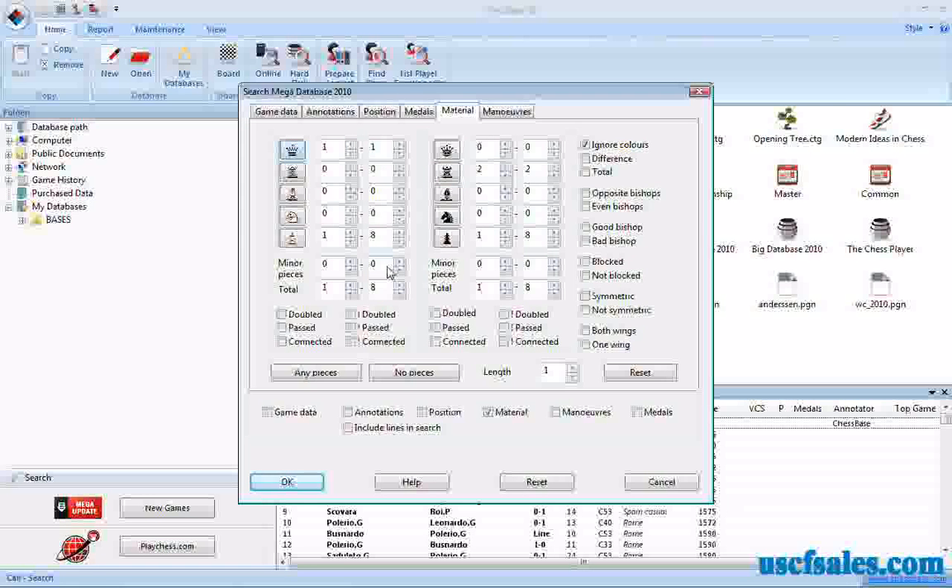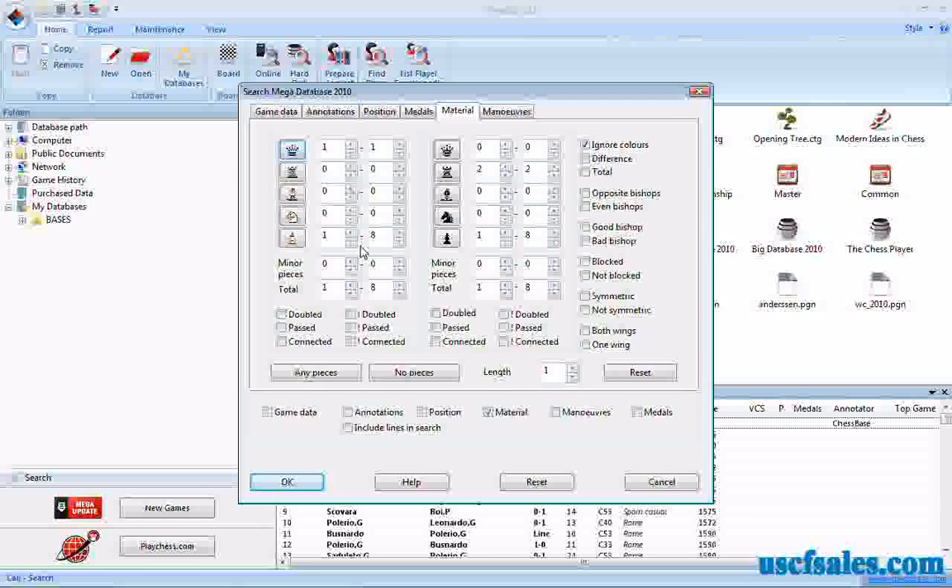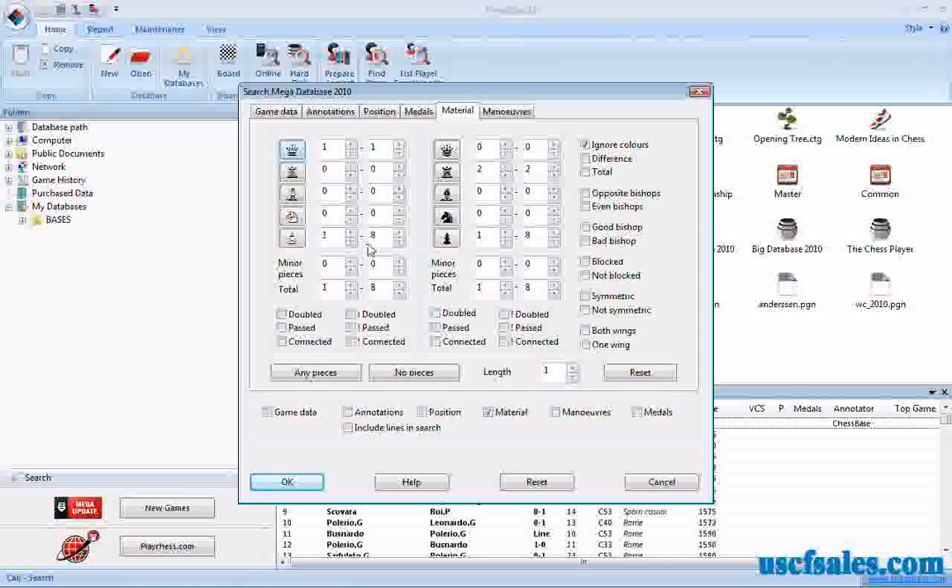Remember we were looking for games where either side could have any number of pawns. However, if you want a pure queen versus rook ending in which nobody has pawns, here's how you would do that. Go down to your pawns — where I've had it set for one to eight pawns — and we're going to set these markers to zero.